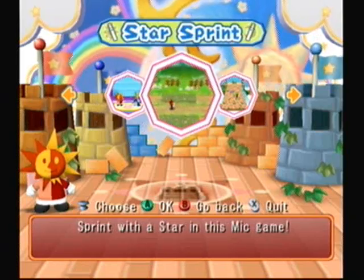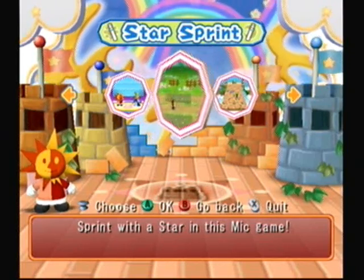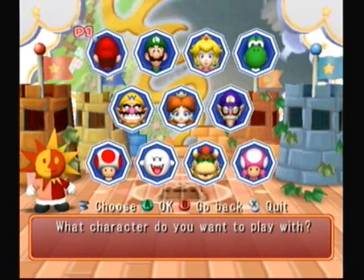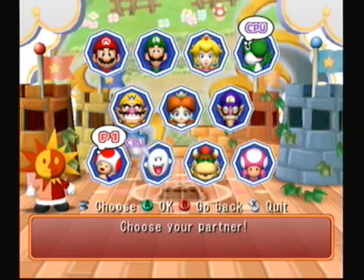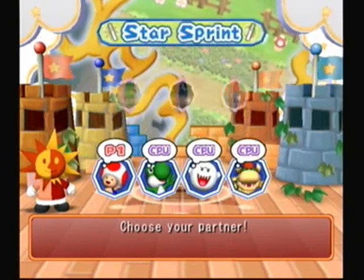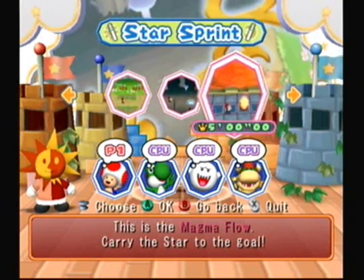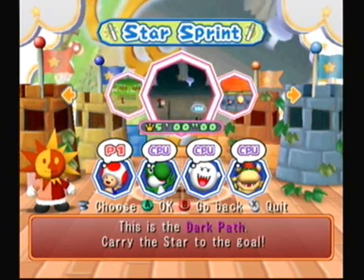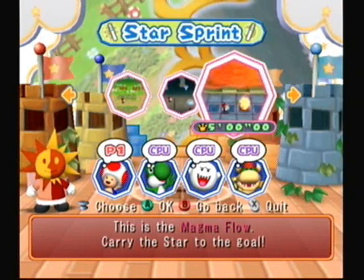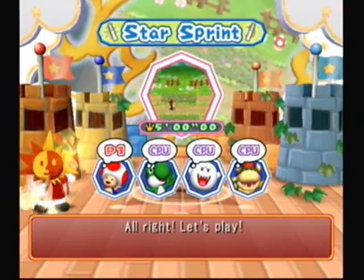Next we're going to do a fun game called Starsprint. Starsprint is basically — I'm trying to find a way to describe this — but you take your character across these levels and use voice recognition commands to get them across. I'm going to go ahead and use Toad, Yoshi, Boo, and Koopa Kid. So it looks like Koopa Kid will be used in this playthrough after all, in the extra videos — hooray for Koopa Kid returning! There are three courses: Meadow Road, Dark Path, and Magma Flow. You have to unlock Magma Flow through the Star Bank, and I believe you can purchase it for 50 stars. But first, we're going to do Meadow Road. Let's get ready for some voice recognition fun — if you could even call it that.